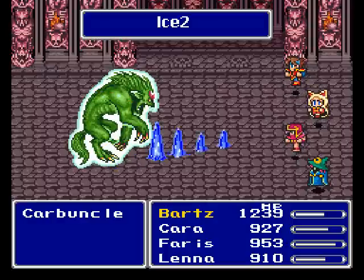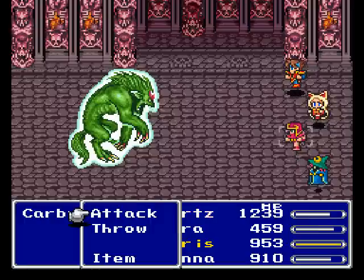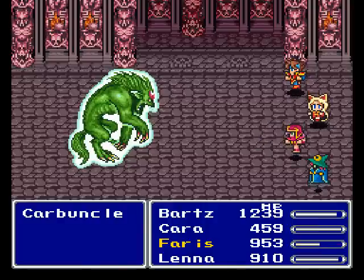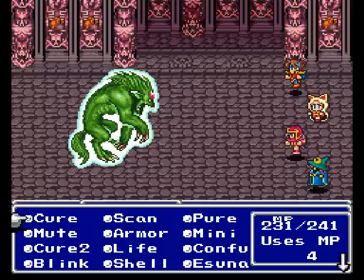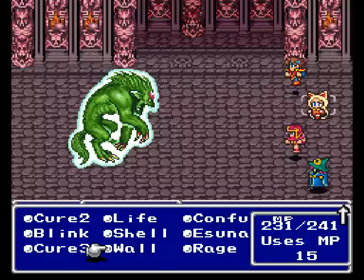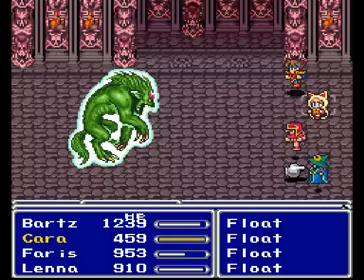We'll figure something out. You know what I'm gonna do — I could put Wall on Lena, and you could just bounce stuff back to it. What do you think? Let's do it. Okay, so cast level three magics on yourself, just yourself.